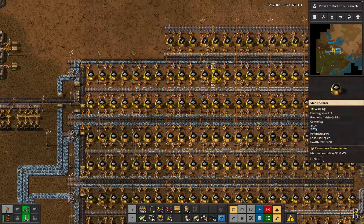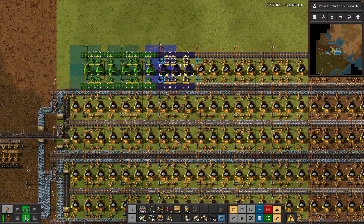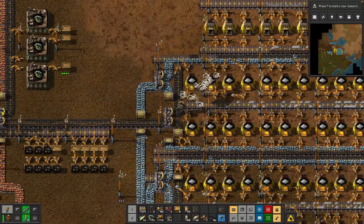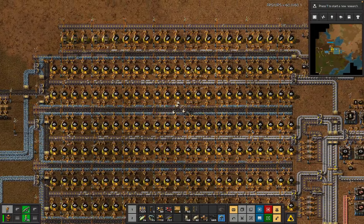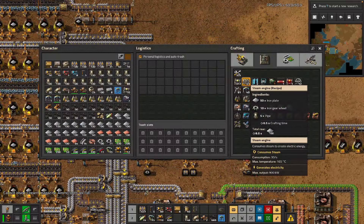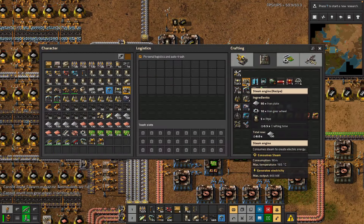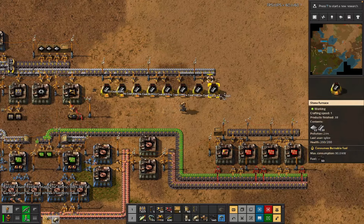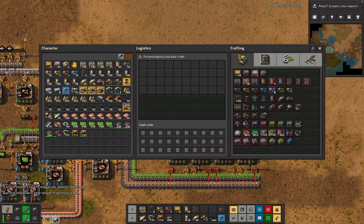The steel needs to extend and we can put it there - that's going to be enough steel there. Let's take some more coal. We also want to extend - let's extend, get all these, extend the power grid a lot, get a bunch of underground pipes, extend this steel as well.